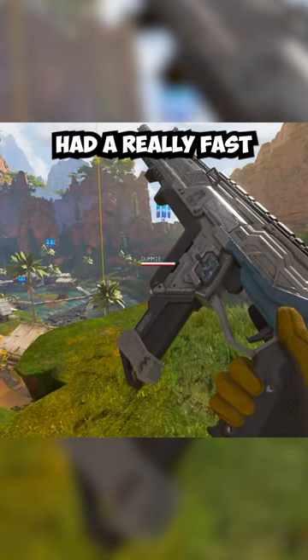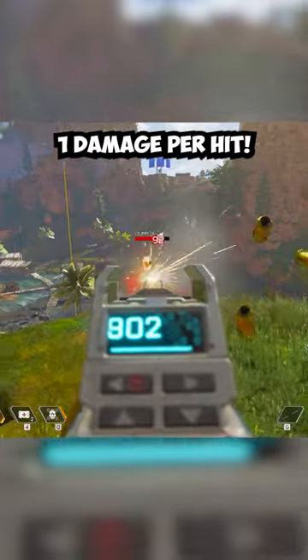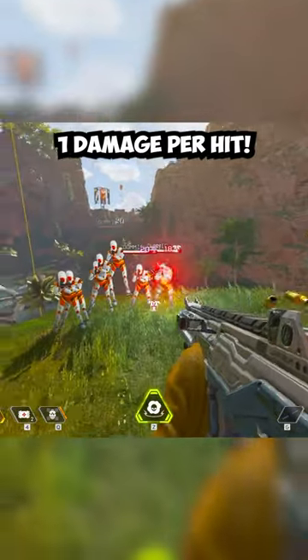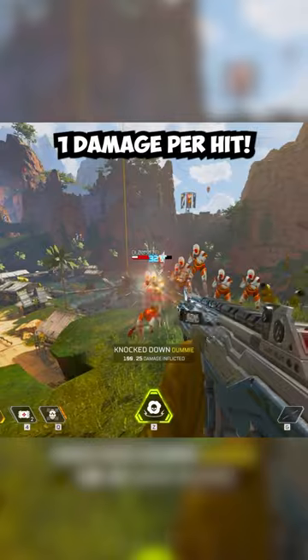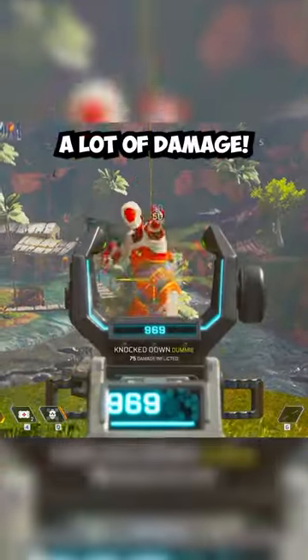What if the R-301 had a really fast fire rate, but only dealt one damage per hit? What if we did the opposite and the R-301 fired really slow, but dealt a lot of damage?